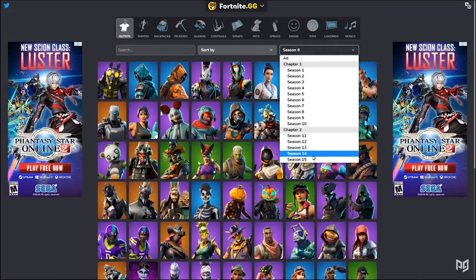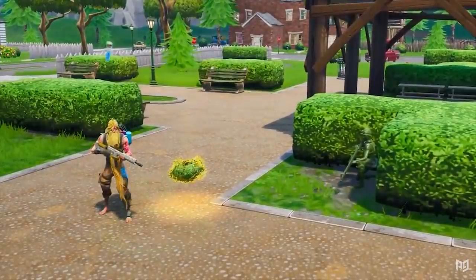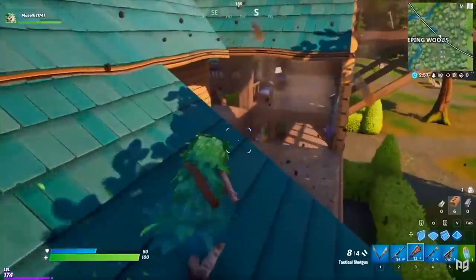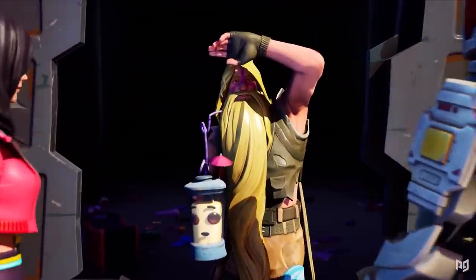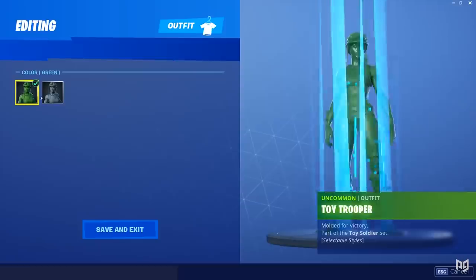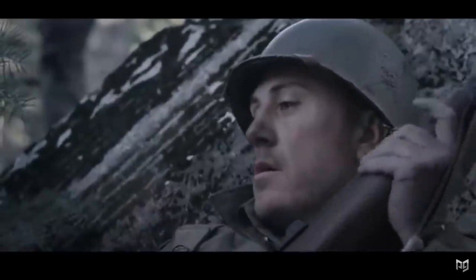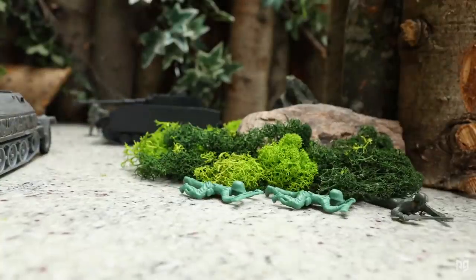Fortnite has had a whole bunch of interesting skins come out over the years, and once or twice those skins have ended up being just a little bit too easy to use when it comes to blending into your surroundings. A prime example of this was the Plastic Patroller and the Toy Trooper, skins released in June 2019 as part of Chapter 1 Season 9. These two skins were an awesome callback to the old army toys, and much like real life soldiers, these toys were painted green so that they could blend into their surroundings.